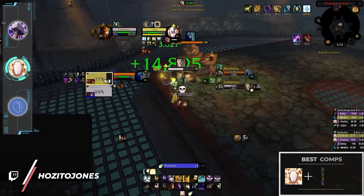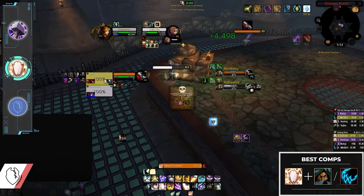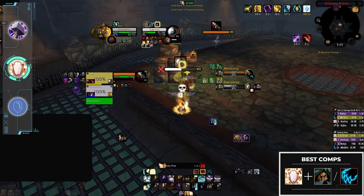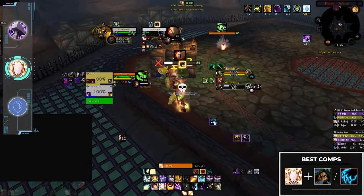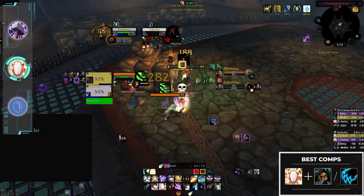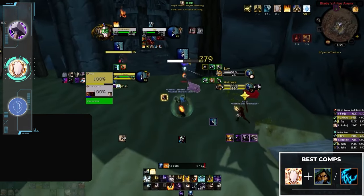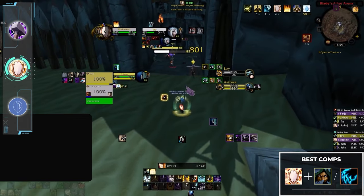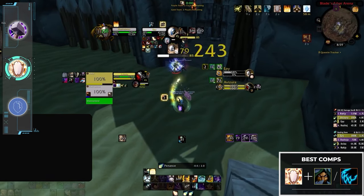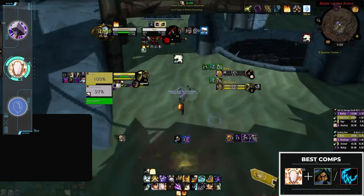Moving on to our two priest specs, with disc already getting a few mentions. While it's definitely possible to pair with virtually any DPS, playing with a sub rogue or feral druid is by far the best. These two melee offer enormous control and great burst damage which synergizes perfectly with the disc priest toolkit. As the most offensive healer in the game with the highest possible damage output, disc priest can play a pseudo-support role by assisting their teammates with kills, and having the control of a rogue or feral allows you to cast those sweet Mind Spikes.